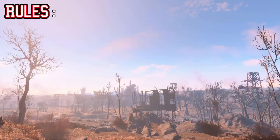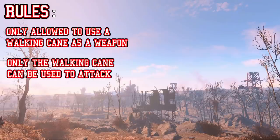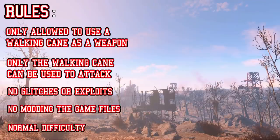We can only use the walking cane as a weapon. We may only attack using a walking cane — no glitches or exploits, no modding the game's files, and we're going to be playing on normal difficulty. With all the rules set, let's get into it.